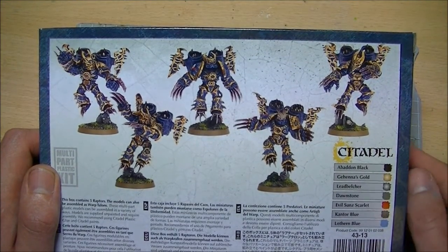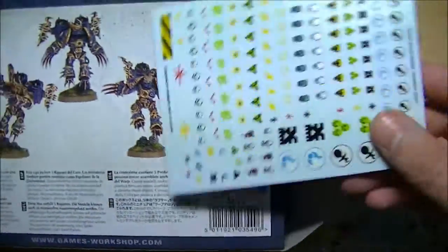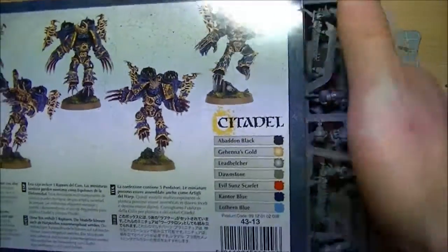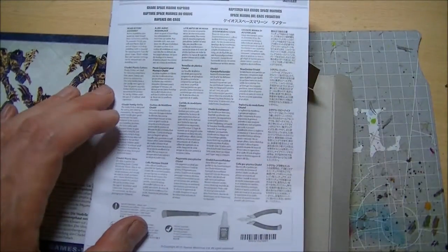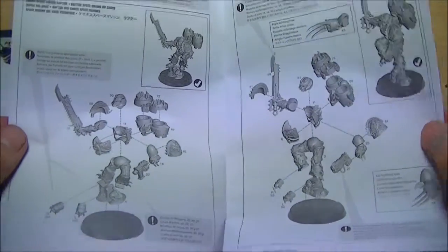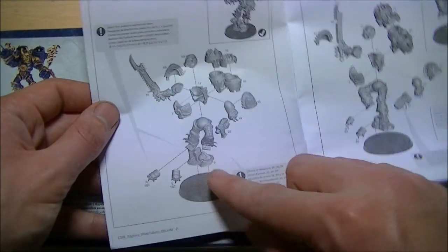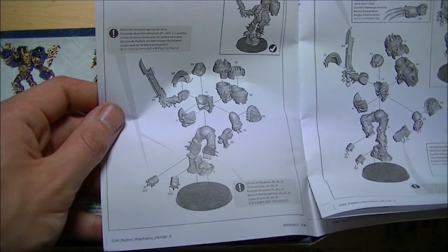That's two minutes of me rambling about what's on the box. Let's have a look at what's in the box, shall we? The Chaos Transfer Sheet hasn't changed — that is exactly the same as it always has been. We have our instruction sheet. They go together in a very similar way to Marines, but what we have are interchangeable feet — the actual feet can be the shoes, or the greaves of your Marines.